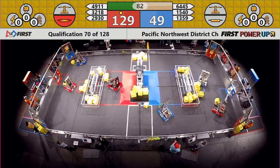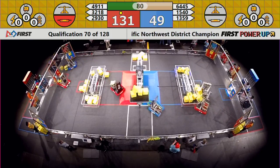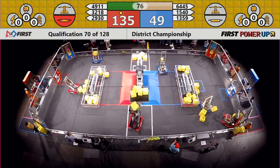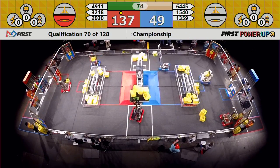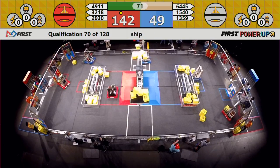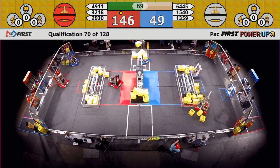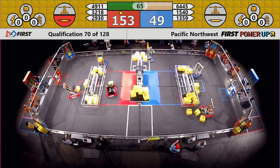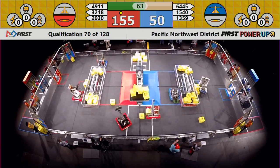Going back and forth, looking for cubes. They find one, they pick it up, they're out of there. 49, 11. Getting it going — they put one in. The scale back to Red. 49, 11 trying to pick up the pieces of the Red Alliance.